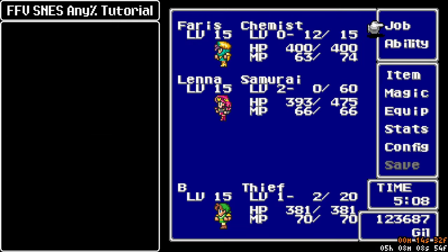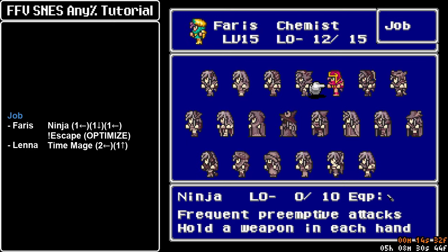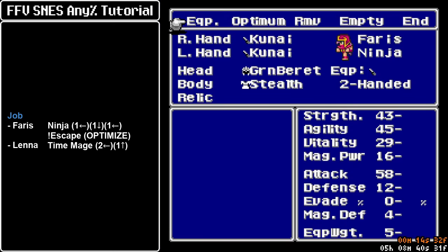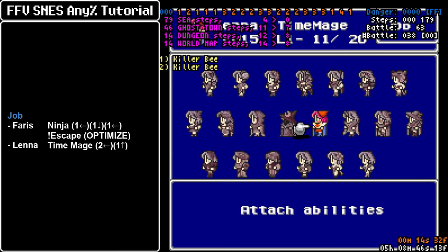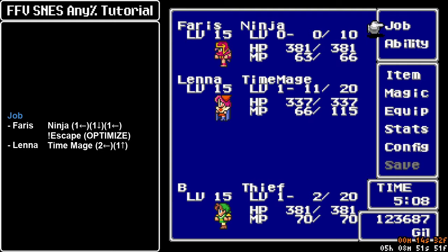I'm going to pause here because I want you to notice that internal timer on the bottom right. When that hits zero the cutscene actually starts progressing, but we can do something to make it go faster. First, we need to do a menu while waiting. Faris wants to go back to Ninja so we can increase her agility with the Speed Boosting gear — left, down, left — and we can reach Ninja easily this way. Then set up the Escape command because we'll need this to flee from things on Guido Escape, and optimize for plus four agility. Now we can outpace Bartz even though he has all that Speed Gear set up. Then Lena also goes to Time Mage in preparation to cast the Exit spell in the next dungeon.